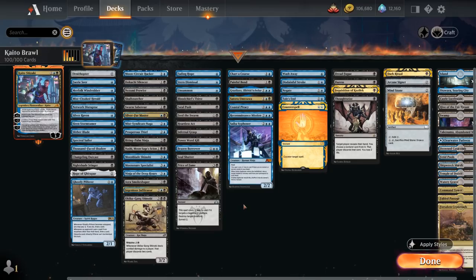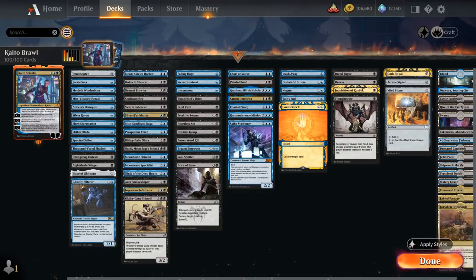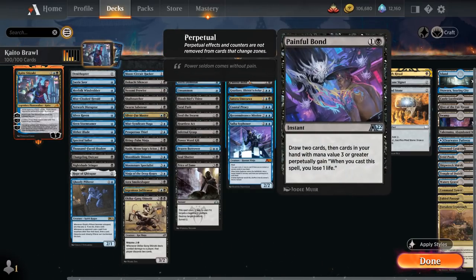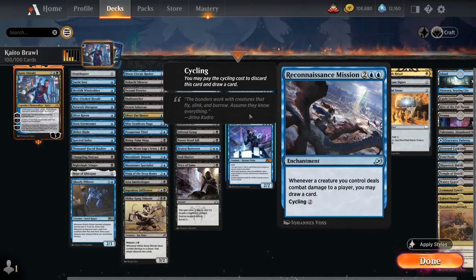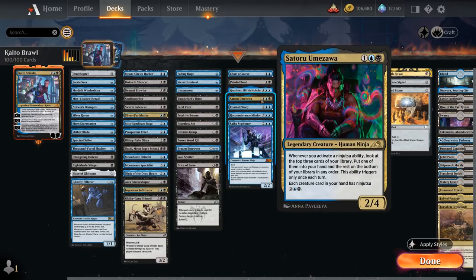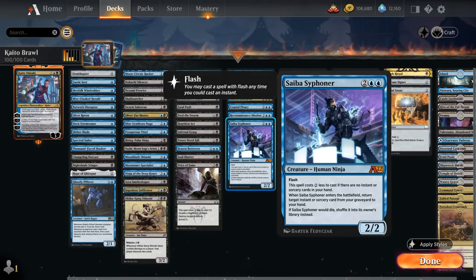The next category is card draw. Kaito already provides card advantage with the plus 1, but it doesn't hurt to have more. We've got Chart a Course and Painful Truism which can draw 2 cards, and ninjutsu gets around the drawback of Painful Truism. We've got Grasp of Fate, Coastal Piracy, and Reconnaissance Mission which reward us for hitting the opponent with small evasive creatures by drawing extra cards. Umezawa is another payoff for using ninjutsu. The Siphoner, a new addition from Alchemy, can potentially get back an instant or sorcery from our graveyard, and only costs 2 mana if we don't have any in hand.